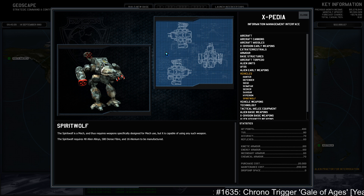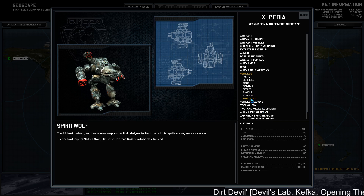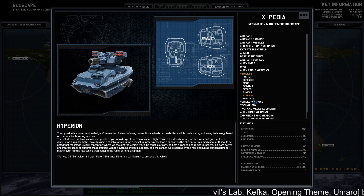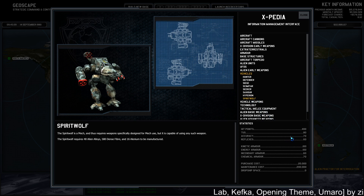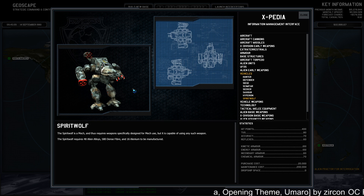Spirit Wolf — it's a mech! Mechs are pretty darn anime. It requires weapons for a mech and it costs a lot of fiber. Compared to the Hyperion — they're the two tier 3 vehicles at the moment. The Spirit Wolf has a bit better armor, definitely more chemical/incendiary armor, but similar otherwise. The Hyperion is definitely faster with more TUs and accuracy. But the Hyperion will also make it a lot further because it's not slowed down by terrain, whereas the Spirit Wolf has to walk through grass, and grass is a jerk.